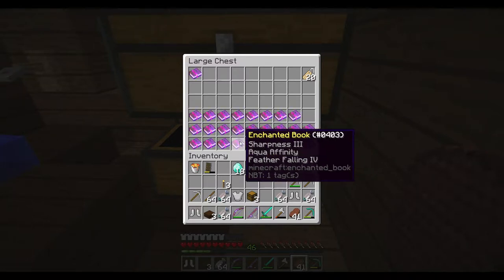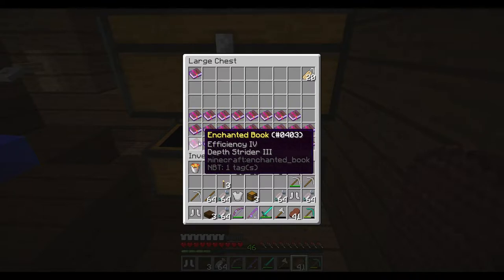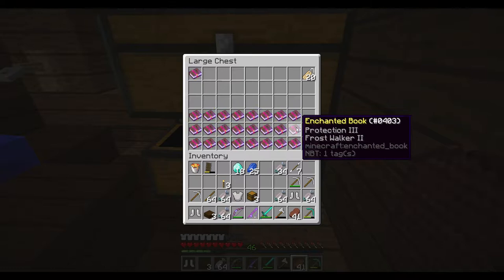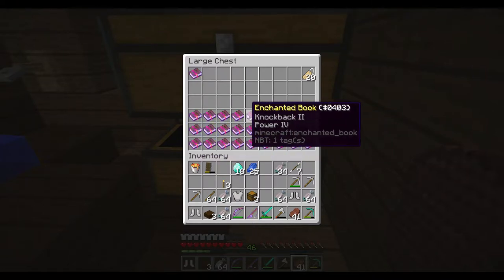A couple - this is here for the unbreaking, feather falling, a fortune 2, fortune 2. And then the efficiency, since I already have depth strider. And then these are all the like medium enchanted books. And then the kind of poopy books.